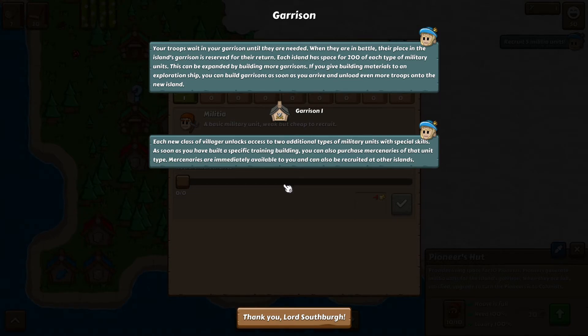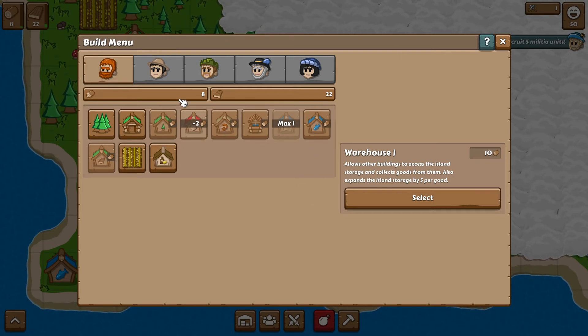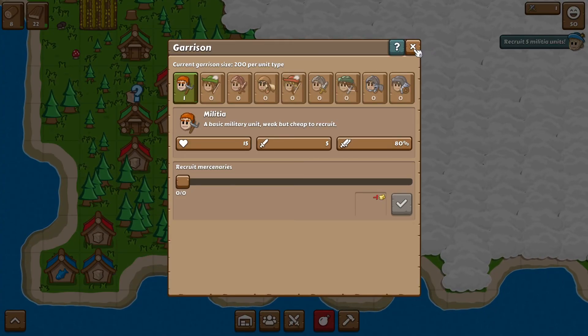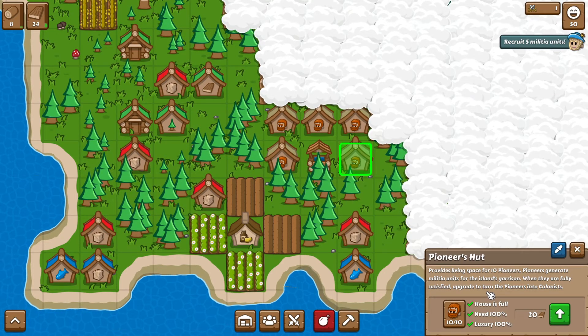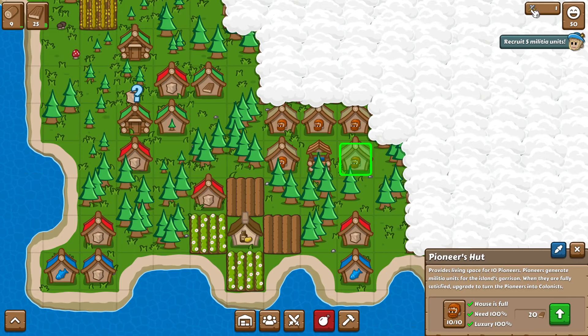You can build ships and garrisons as soon as you arrive. We can actually expand off this island then! Each new class of villager unlocks access to additional types of military. So we don't have a garrison yet — we can't build one. So maybe that's why it said come back later. We only have one occupant. I don't know how to get more of them.